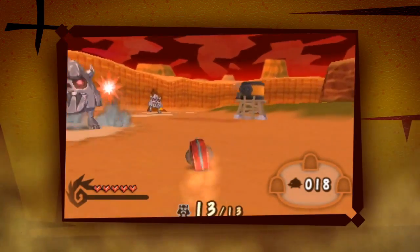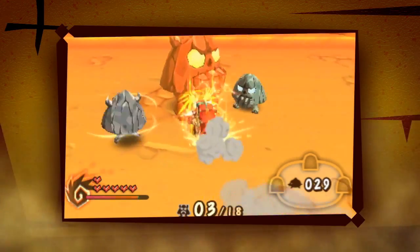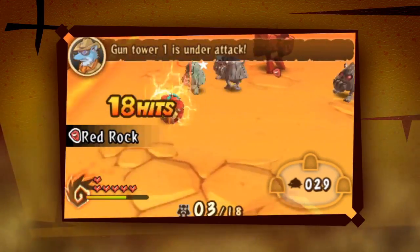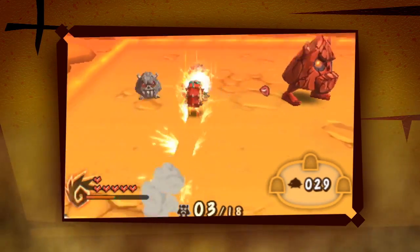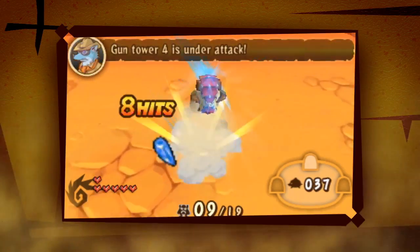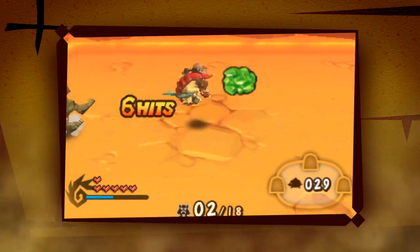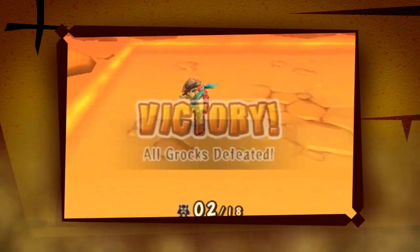When things get tough and the groks come, you can let the gun towers do some of the work, but you'll need to fill in the gaps in the defenses with your own fighting skill. When battling, you can build up the strength of your dash attack — slide the stylus back and watch it charge. You can defeat groks quicker with claw attacks, but they'll drop fewer rewards that way. Balance your need for speed with your need for loot.